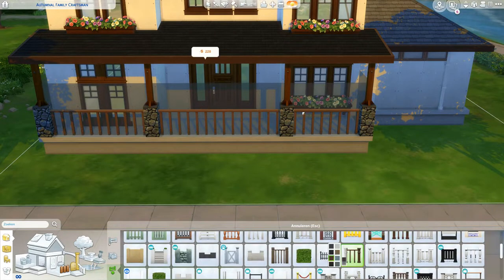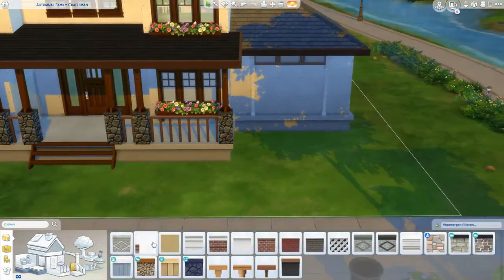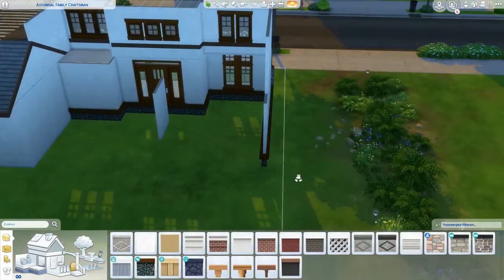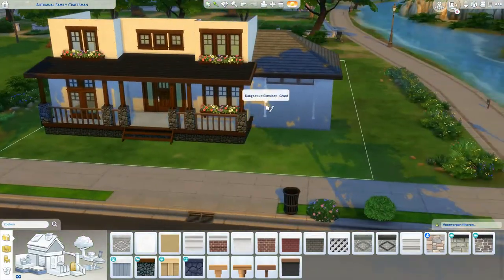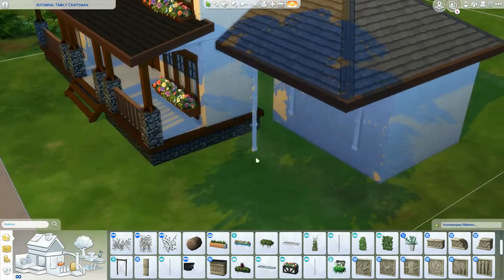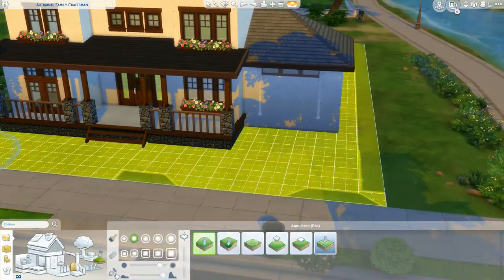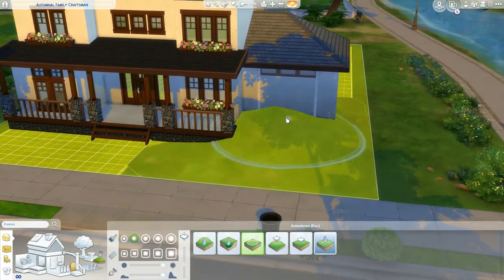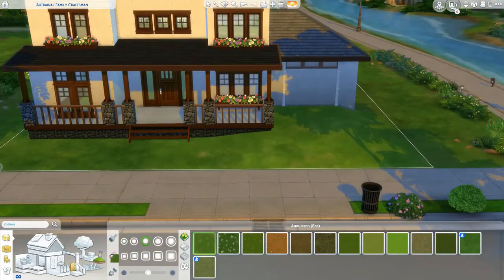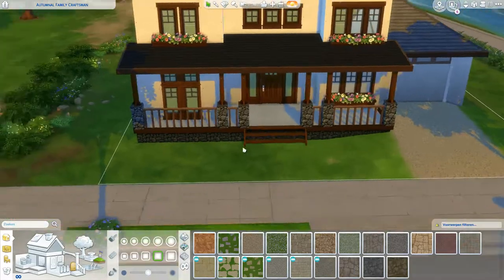I'm not sure if I'm gonna do the entire voiceover for this video, but we'll see how it goes. If you haven't already noticed, there is a glitch with the columns — you can easily get rid of that by drawing a wall or changing the color. Here I was trying to build a garage. I didn't end up adding a car because terrain editing is a bit funny and doesn't snap objects to it.